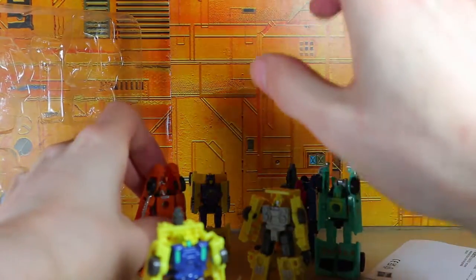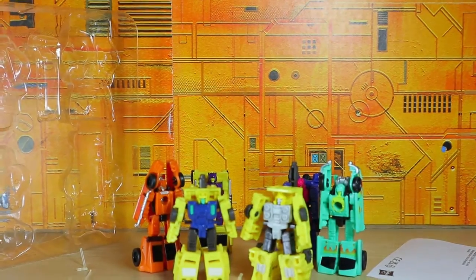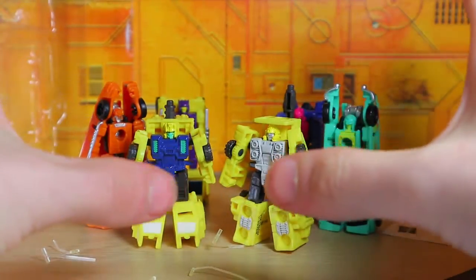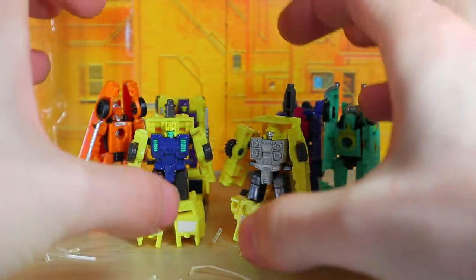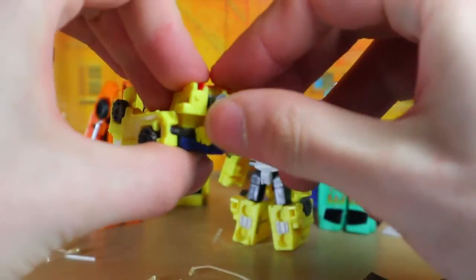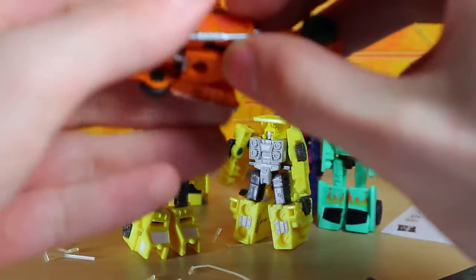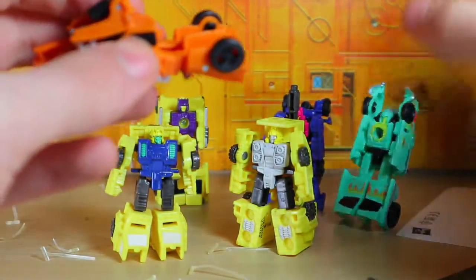I will transform them into their weapon modes and then into their alt modes. I won't transform these two right away just because their weapon mode is pretty much their vehicle mode — it's a very cheap thing to do. Then we plug the feet together and rotate them around. I should have brought another figure to try the weapon mode. So this will flip out, and I'm trying to remember which one goes on top and which one goes on the bottom.